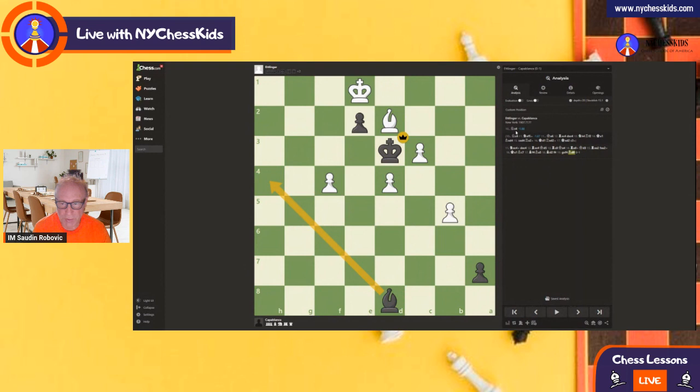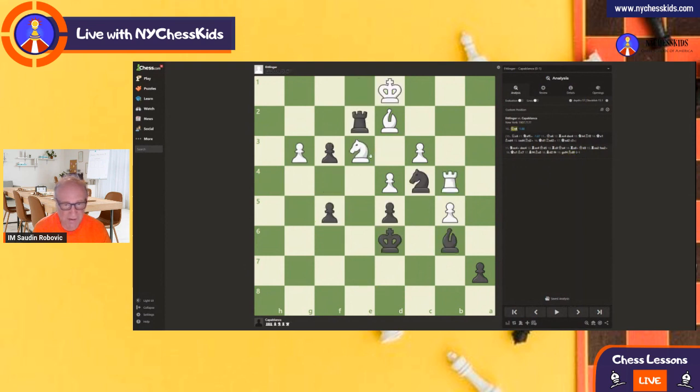Now let's see what would happen after Nc4 and knight f5 instead of taking on c4. King e6, and now black is attacking two pieces — rook d2 and knight f5. That's why white needs to sacrifice. Pawn takes and knight h4. Now white wants to capture the pawn on f3, but there is the move rook after, king e1.